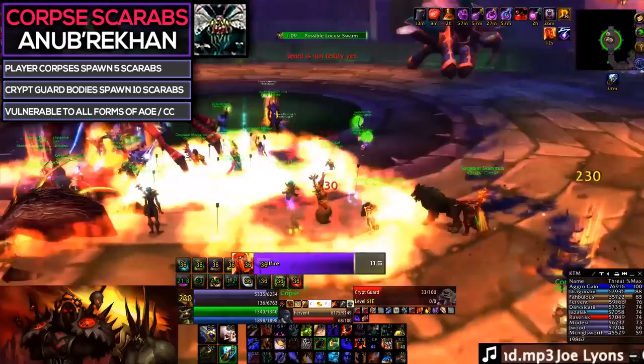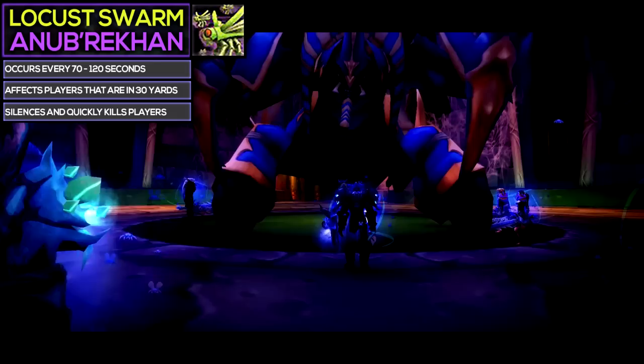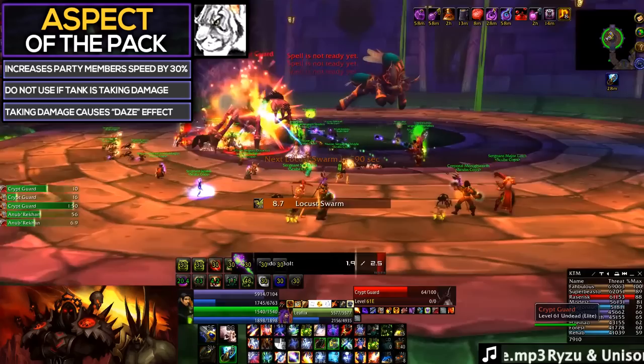Make sure your DPS are using AoE abilities to quickly clear the Scarabs out as soon as they start appearing. Locust Swarm is an AoE spell that Anub'Rekhan will use roughly every one to two minutes, which quickly kills anyone standing in it as well as silencing affected players, making them unable to use any abilities. As soon as you see Anub'Rekhan use this ability, everyone needs to move back, and the main tank will need to kite him back to the entrance and around the ring in the center of the room, using a speed potion or having a hunter use Aspect of the Pack to stay ahead of the Locust Swarm.